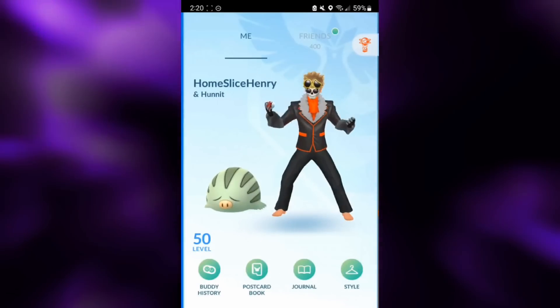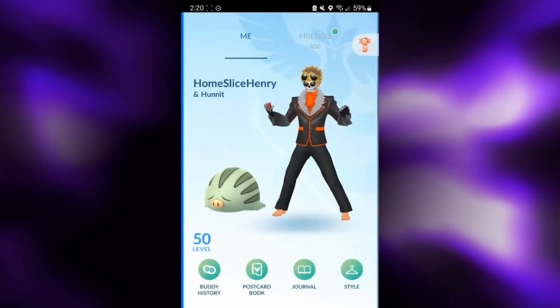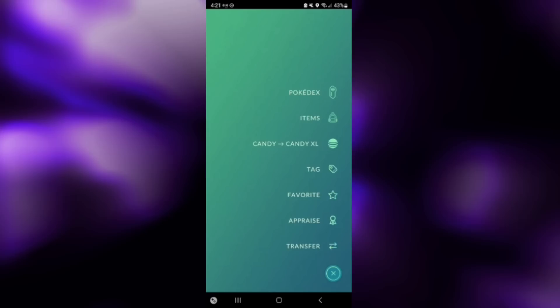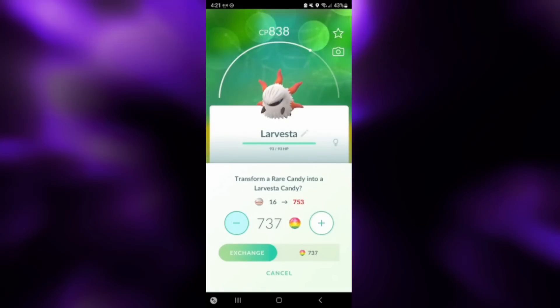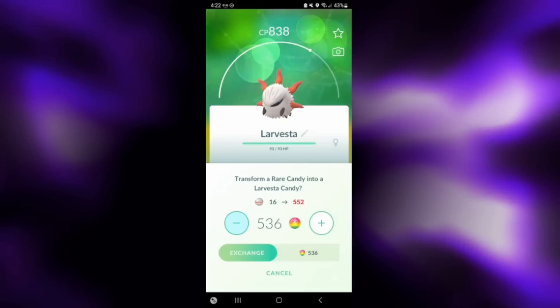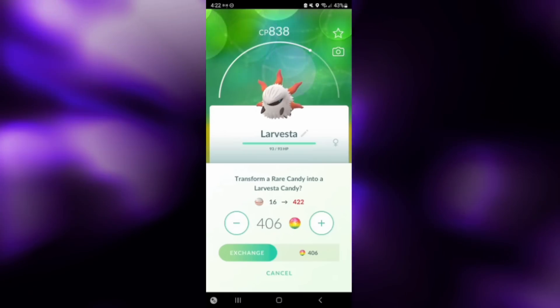Hey everybody, HomesliceHenry here, and in today's video we're taking a first look at a brand new Pokemon in the world of Pokemon Go: Volcarona. Volcarona evolves from Larvesta, which is a very rare hatch in the current event. I was lucky enough to hatch one, so I decided to invest over 400 rare candy to evolve and power it up, so we can test it out and see how it performs.